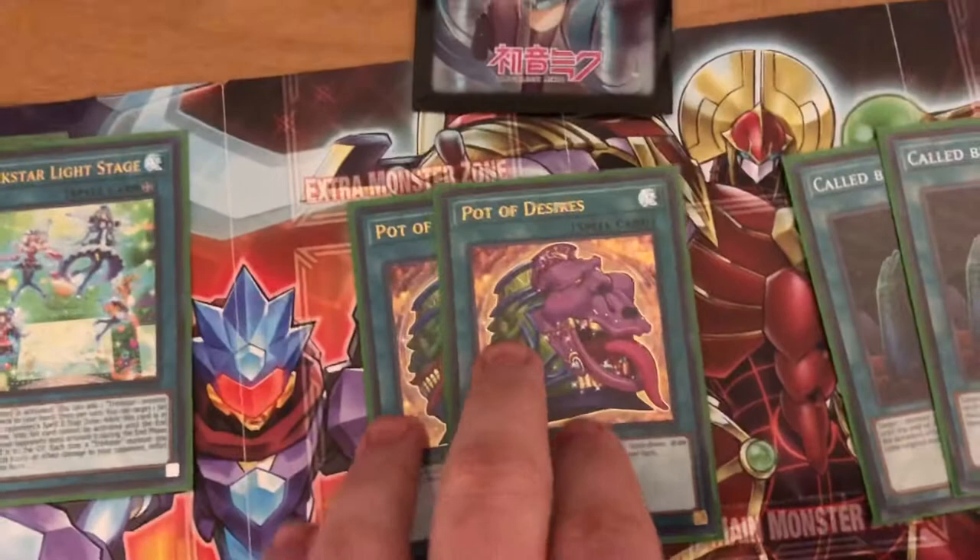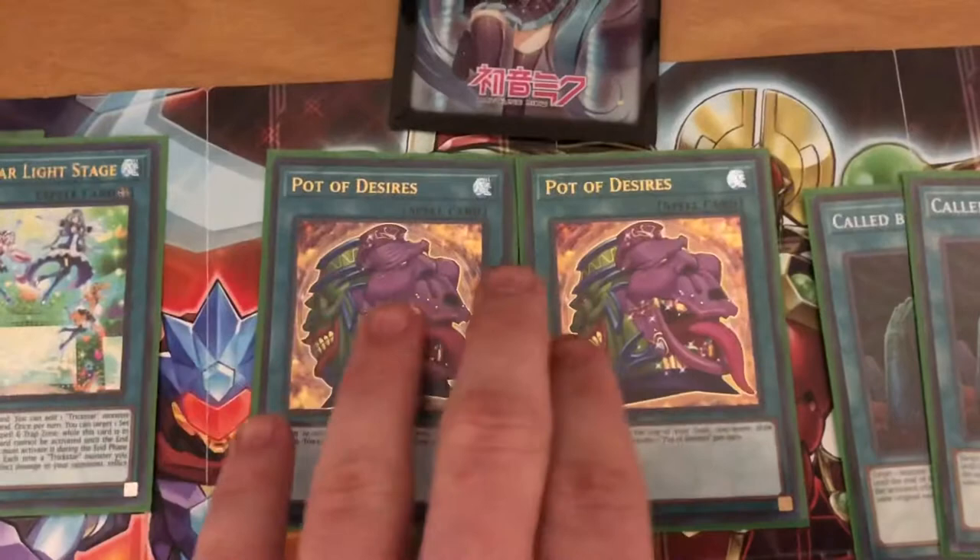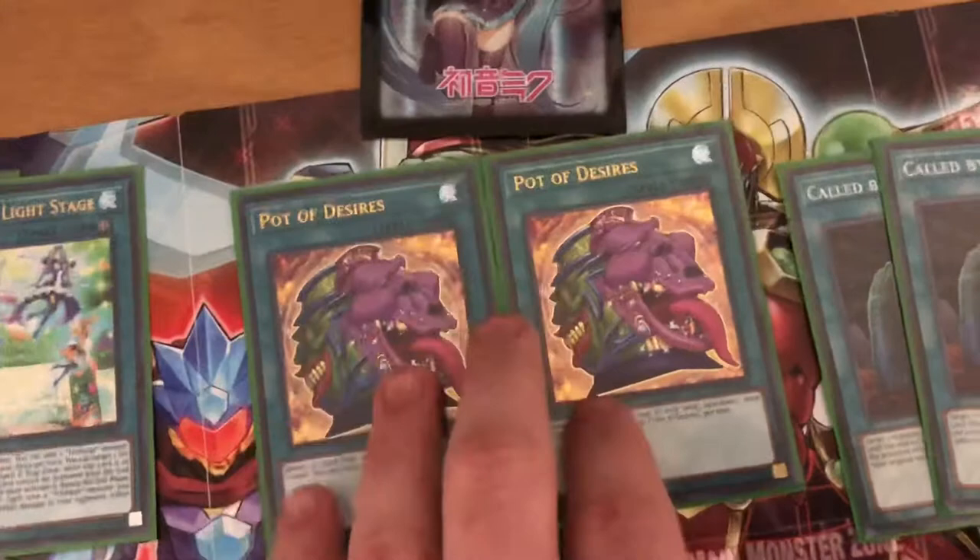Pot of Desires banishes the top ten cards of your deck face-down and you draw two. Another reason I like to run two Lily Bell is because of Pot of Desires — I don't want to banish my only copy of Lily Bell and have nothing. Two Pot of Desires is going to get you into what you need. You're running mostly threes and twos; the twos you could go with or without, and the threes you'll probably only banish one or two.